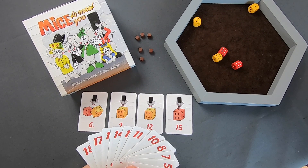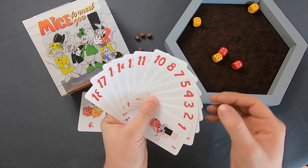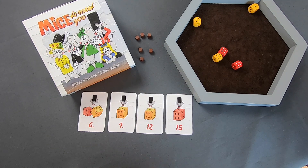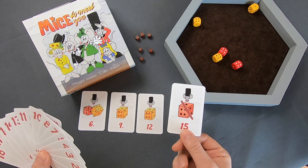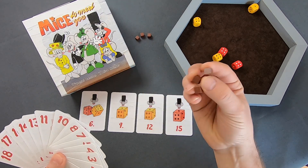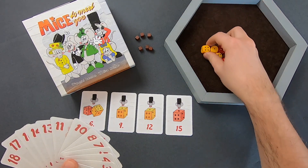Kommen wir nun zur Kurzregelerklärung von Mice2MeetYou. Jeder Mitspieler erhält 18 Karten, die den Wert 1 bis 18 aufweisen. Daraus werden die Karten 6, 9, 12 und 15 offen vor dem Spieler auf den Tisch gelegt – Achtung, die richtige Seite mit den Würfeln freigeschaltet. Legt für jeden Mitspieler 3 Nüsschen in die Tischmitte. Nehmt die 5 Würfel zur Hand und los geht's.